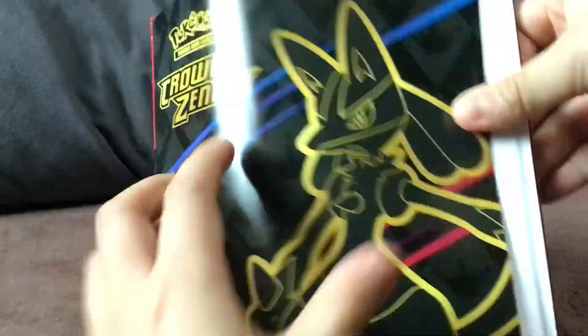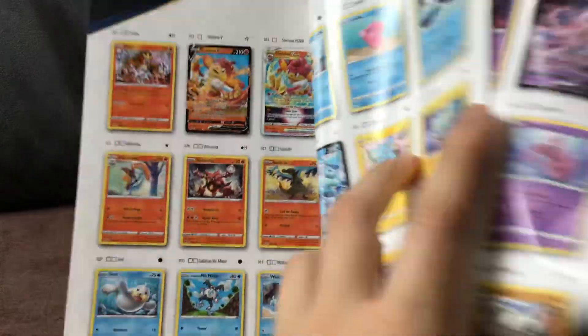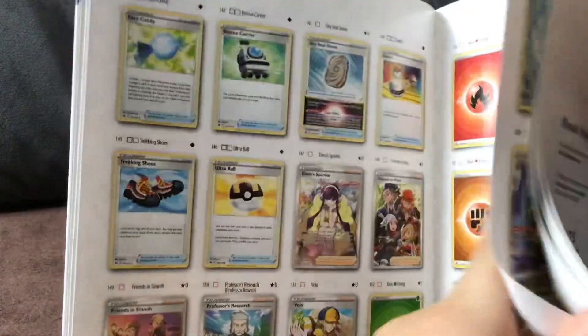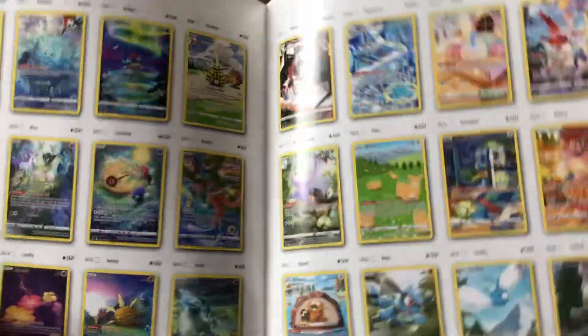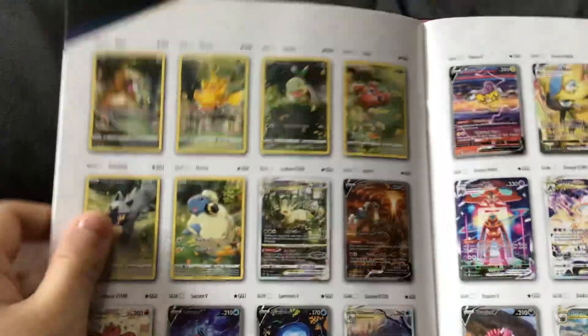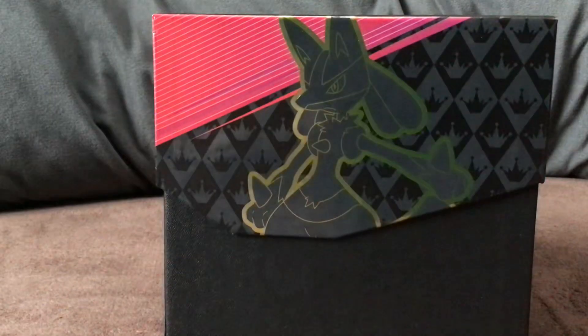Here's the pamphlet, the checklist with all the stuff in it - the main set and then the Galarian Gallery, one of the best sets you can find. Look at all them Galarian Gallery cards and all the Galarian Gallery alternates. Yeah, that one might be one of my favourites here, same as the steam machine right here. These two might be my favourite cards.